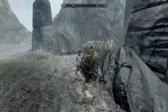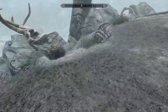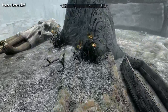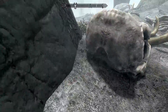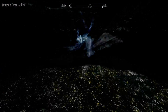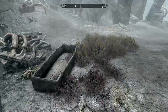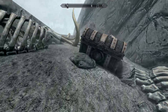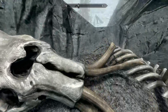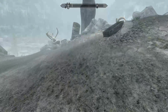I dropped my pickaxe while looting — no pickaxe around here. We grab the Dragon Stone from the word wall. This one is Frost Breath. The last one was Aura Whisper — I think that's like a Detect Life spell. We check the chest: nothing good, just a bunch of bullshit. Come on Skyrim, where's all that good stuff you were giving me before I accidentally deleted everything?